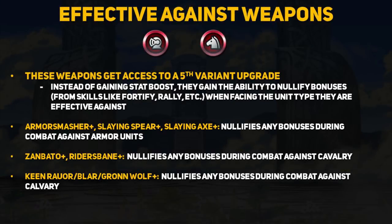Before I continue, let's talk about effective-against weapons such as armor slayers and rider's banes. These weapons get a 5th variant upgrade that grants them the ability to nullify bonuses against the enemy type they are effective against. So the Armor Smasher, Slaying Spear, and Slaying Axe can negate armor buffs, while the Zanbato, Rider's Bane, and the three Keen Wolf Tomes can negate cavalry buffs. An interesting upgrade, but I'm not entirely sure how many people will pick these.